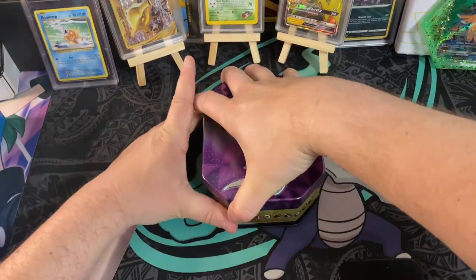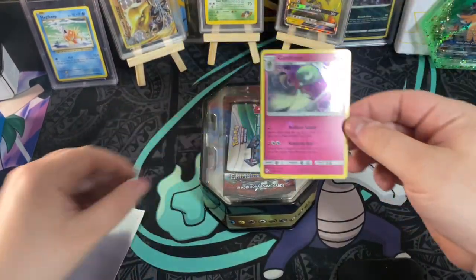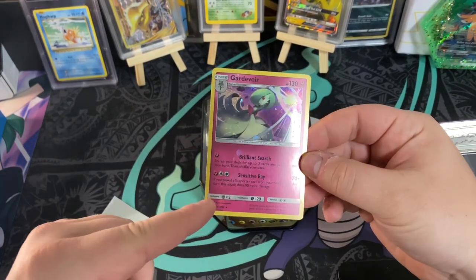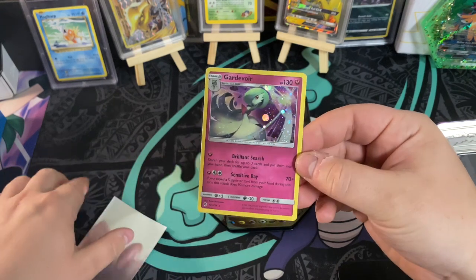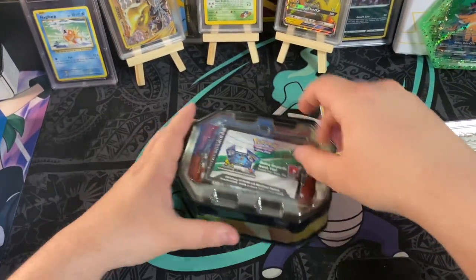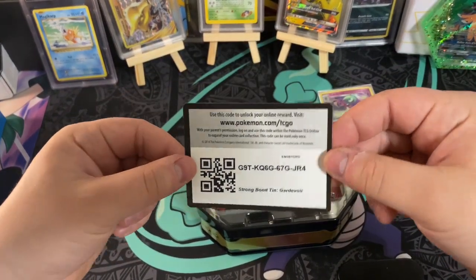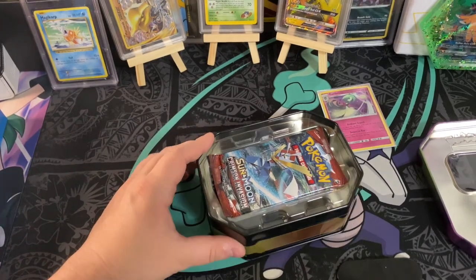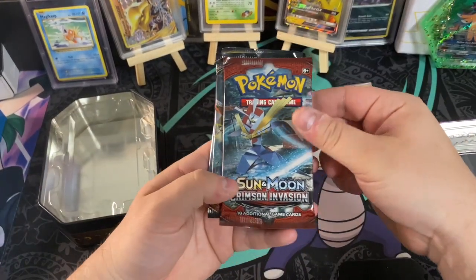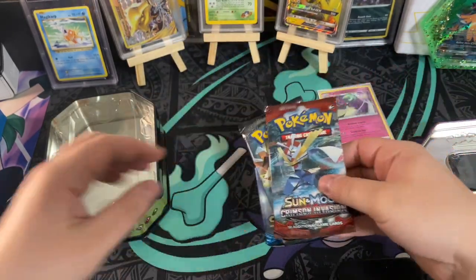Alrighty, we are back. We got the tin here. We got that Gardevoir card right there with that beautiful foil pattern with a little bit of a hollow bleed, because you can see it down here and right above the brilliant search there — a very cool card. We'll give you guys that online TCG code because you guys know I never use them, they're for you guys watching. And we got an interesting pack selection: we got Crimson Invasion, Burning Shadows, and Sun and Moon base set for our three packs out of this tin.